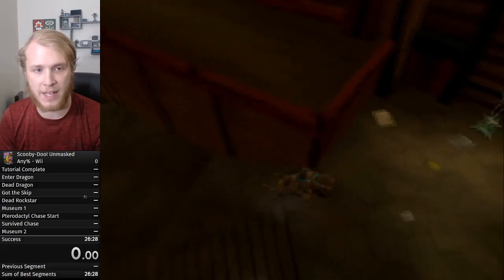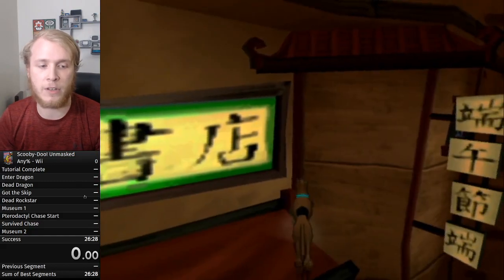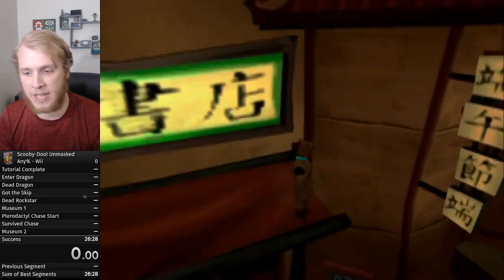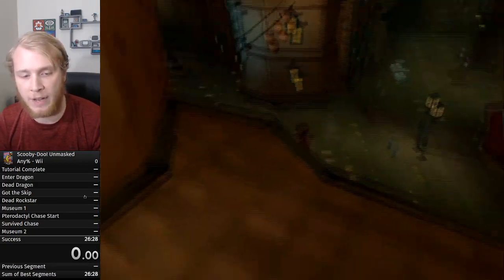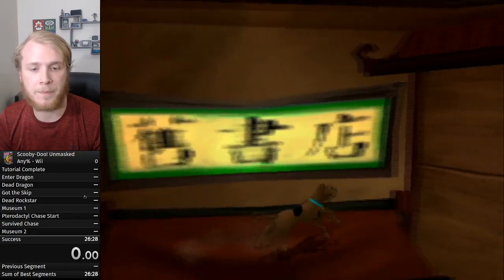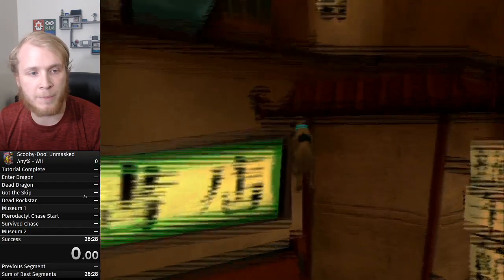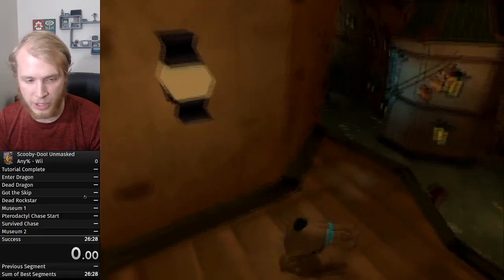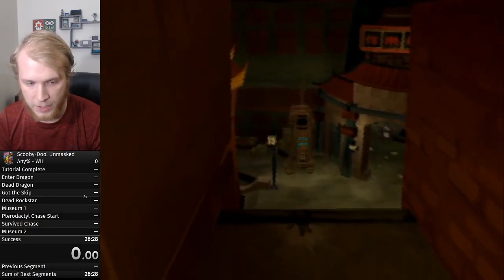So the first step is getting off that sign. Come up, center your camera — you can use the R button to center it or the C-stick to adjust. Double jump, move a little left, and you'll catch the edge. Once you get there, jump off to the right, then off the awning itself up onto the platform. We're going to go up on the awning — it's a lot easier than it looks once you figure it out. Double jump a little to the left to catch the corner, then go right and out to come around the awning and jump off it.